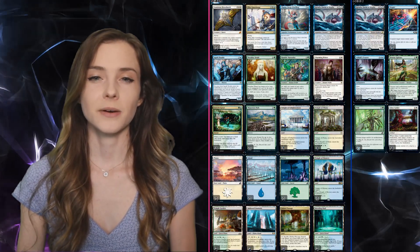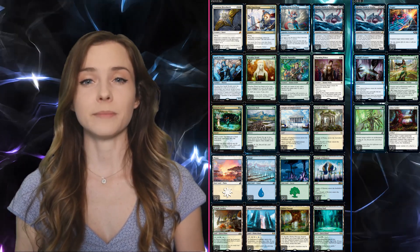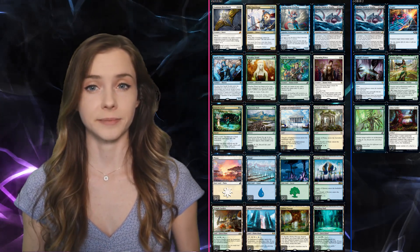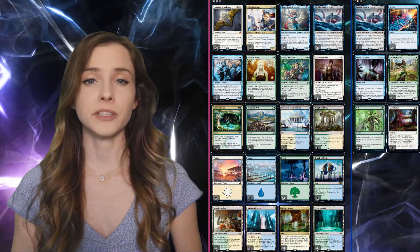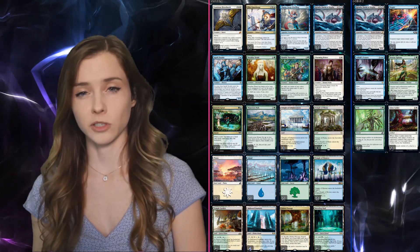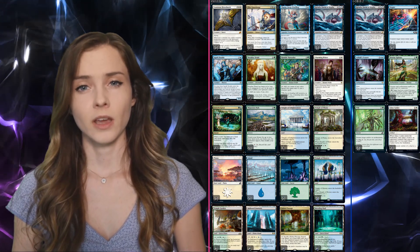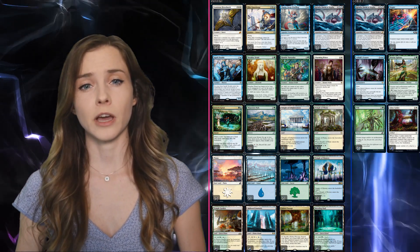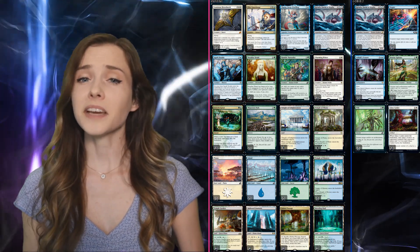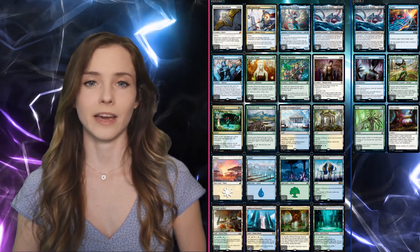Next up is Garuda. I think Garuda decks kind of got overhyped when the expansion first dropped because they haven't been performing too well since. Here is a list that got four wins in an MFO qualifier earlier in the season. It focuses on ramping to Garuda and then chaining the companion's enter-the-battlefield effect by either hitting more Garuda, Spark Doubles to copy Garuda, or Prinn and Thassa which can blink it to keep the chain going. Destiny Spinner out of the sideboard can help make sure Garuda resolves, and Broodmoth offers some protection against sweepers. The deck can be really explosive when generating a big board quickly, but it is also very susceptible to running out of steam.